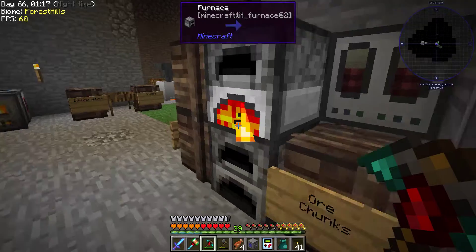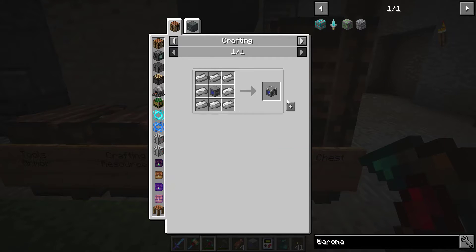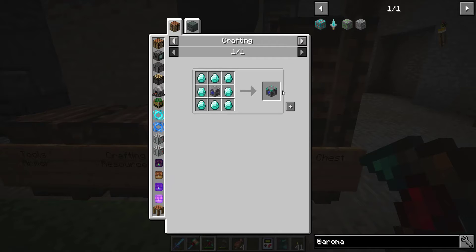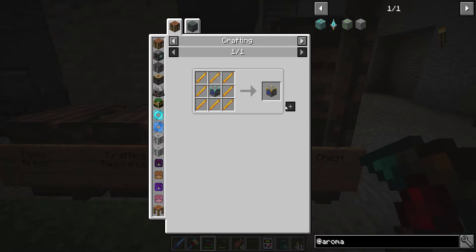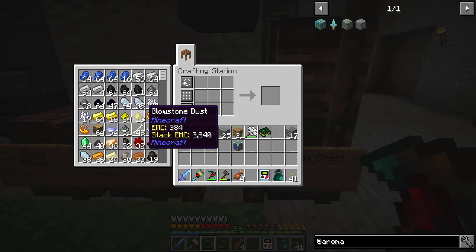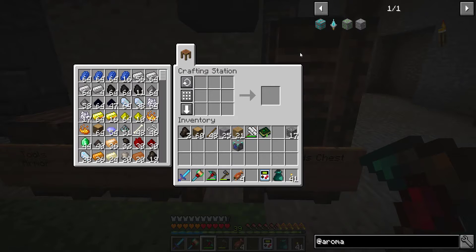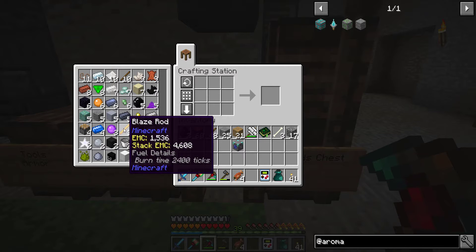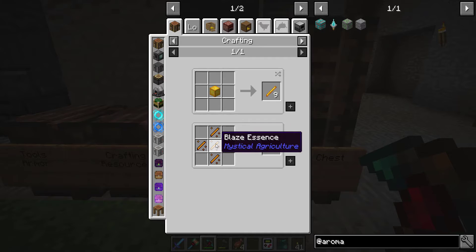I'm going to upgrade my cobblestone generator. Tier 2: one block every 20 ticks. With diamond: one block every 10 ticks. But I need blaze rods and I don't have blaze rods. How do I get blaze rods? I could get blaze essence via blaze mesh. I can get them out of loot bags, but that's a very random process.